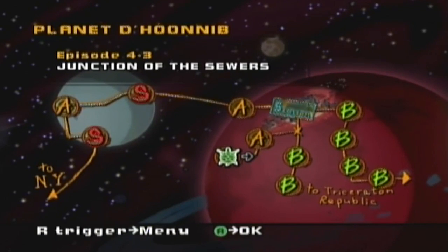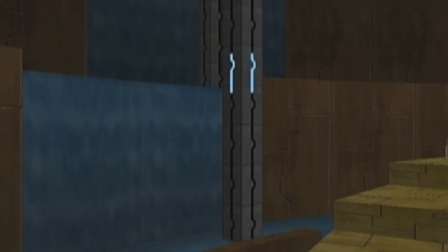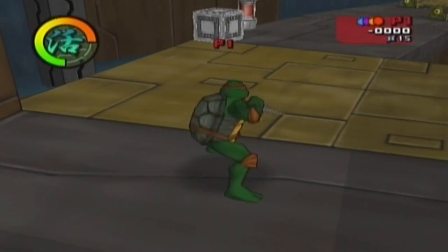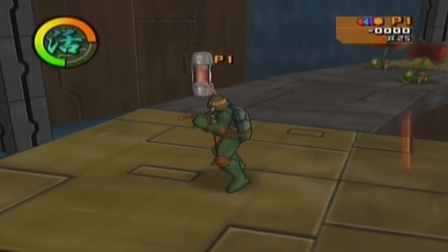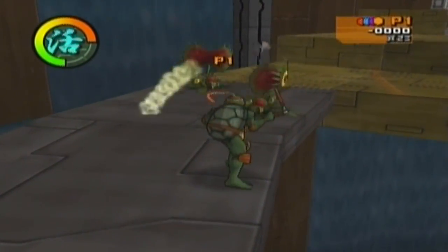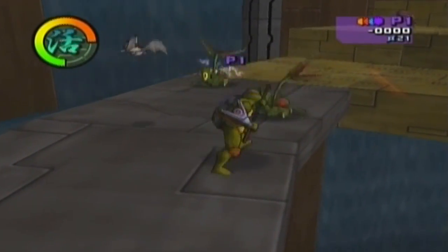We can't let our guard down yet. 4-3: Junction of the Sewers. This episode, if I remember, has a lot of plants and bats. I like the close camera angles only when they show the turtles, because the graphics in this game are what I really like. If I'm gonna use shurikens, Donnie's the one to use.